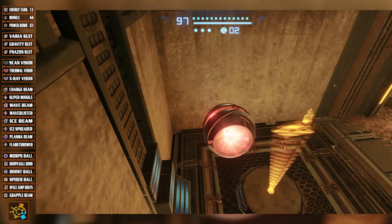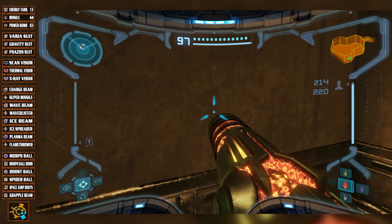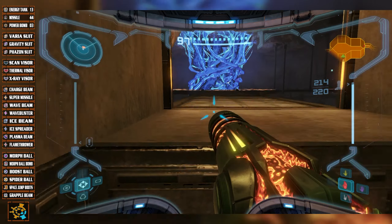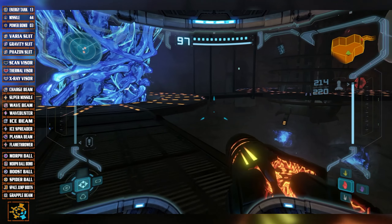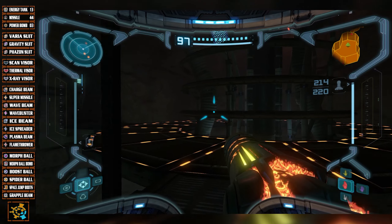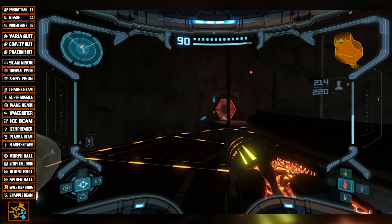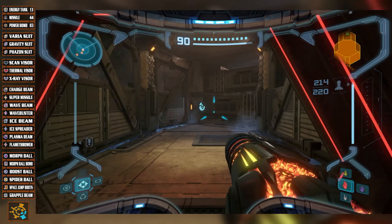We don't have to worry about being in Phazon anymore, so we can just ignore that. We've got the fission Metroids - and they're not 'fishing' as in they're trying to get fish, that'd be easy. No, they split up when they're attacked, and I don't like it. They make clones and stuff, and I don't like them, and they suck, and I hate them. So I'm just going to ignore them. I really don't like dealing with them unless I have to.